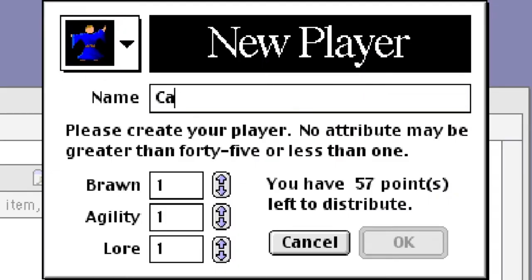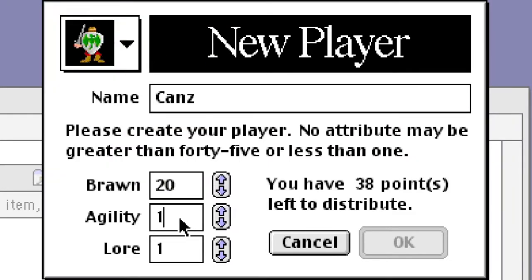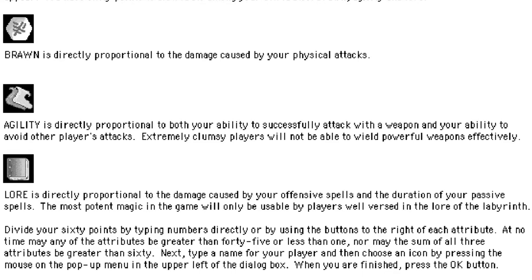Before you play the game you have to make a character by picking a name, sprite, and allocating stats between brawn, agility, and lore, which does about what you'd expect.